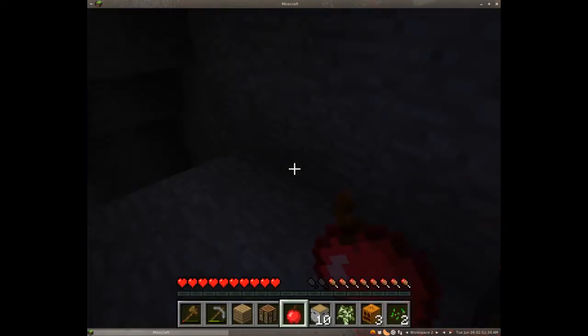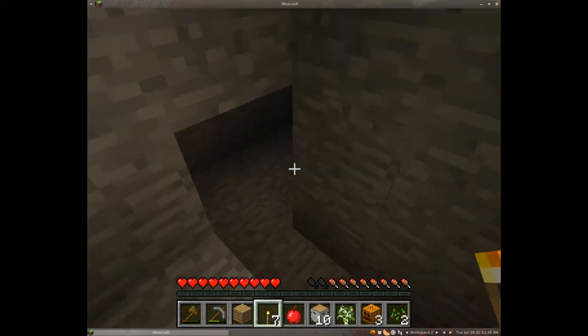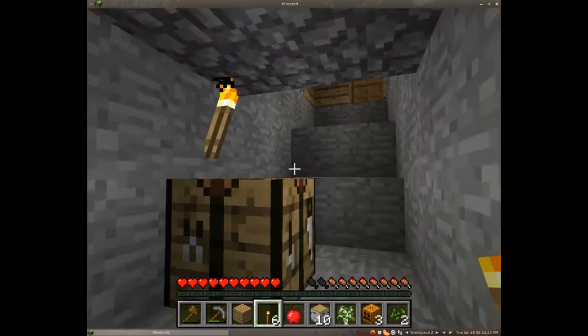At the crafting table: place some sticks and coal, shift-click to grab the torches, shift-click to grab the coal. Then slap the torch down inside — now it's well lit and we are safe inside for the time being.